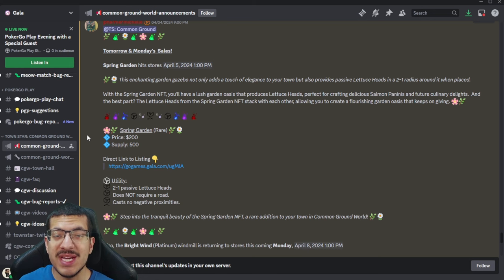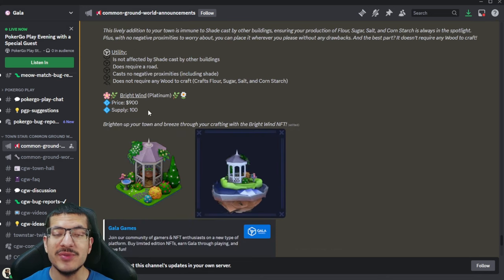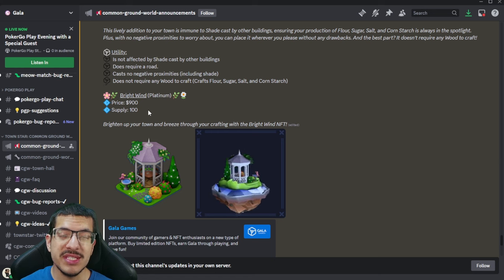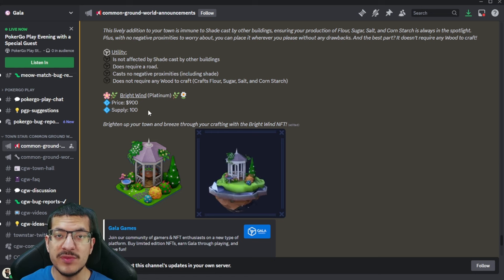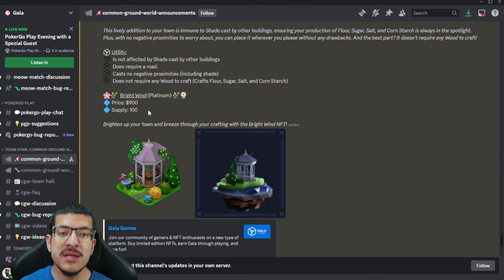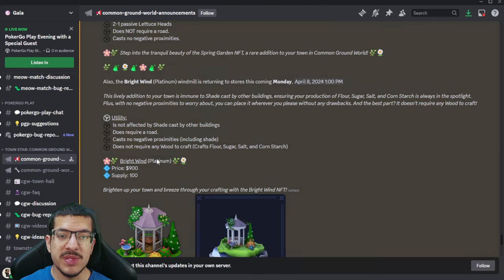The other NFT I want to talk about is the Bright Wind. This is not a new NFT, but they reserved 100 in supply from when it initially went on sale and are finally putting that 100 on sale starting Monday, April 8th, 2024. These will cost $900 each. When the Bright Wind first went on sale, the original price was $625 but had a 20% discount for the first week, so it actually cost $500.